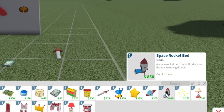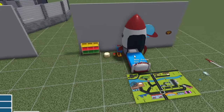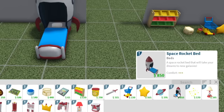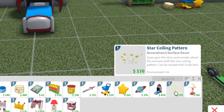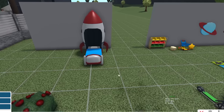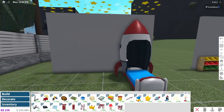Oh my gosh — wait, a space rocket bed! I've always wanted unique furniture sets like this. A space rocket bed that will take your dreams to new galaxies. Short and simple. Oh, those bedrooms are gonna be great — space-themed bedrooms, perfect! Star ceiling pattern — gaze upon the stars and wonder about this universe with this star ceiling pattern. Oh! It literally goes on the ceiling. Kids' bedrooms overall are just gonna be better.